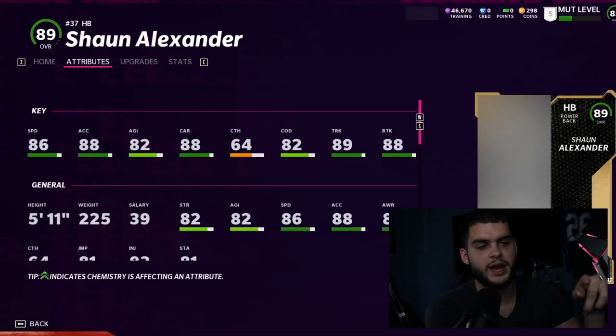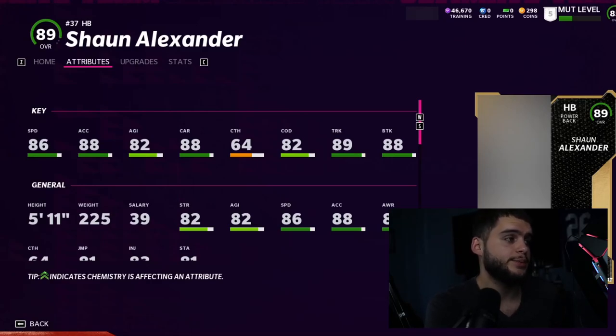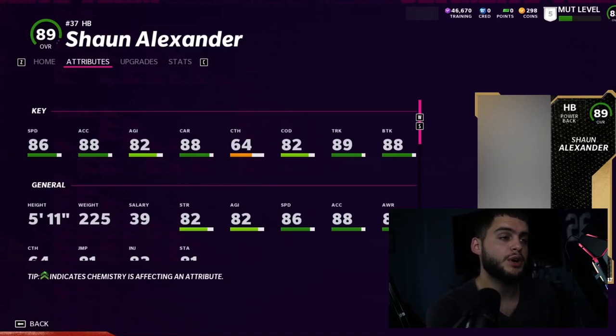Then we have Shaun Alexander. The thing with Shaun Alexander is there are already faster backs available — Najee Harris, Saquon Barkley right off the rip. He gets 86 speed, 88 acceleration, 82 agility, 88 power, 64 catching, 82 change of direction, 89 trucking, and 88 break tackle. He'll be like an Eddie George from last year. At 225 pounds on next-gen that could go a long way, but there will be Derrick Henrys and other guys, so Saquon probably does the job better with the speed.